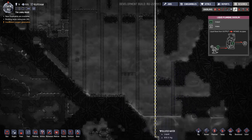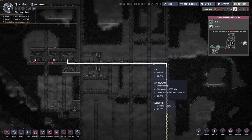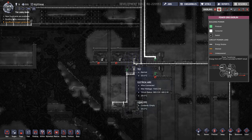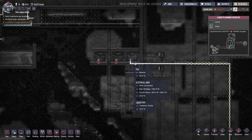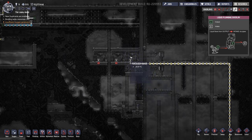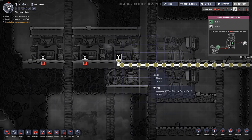We now have our polluted water pump pumping polluted water up this way and into the fertilizer maker, and it also has power hooked up. This should start producing fertilizer in a second — there it goes.